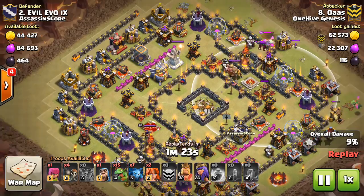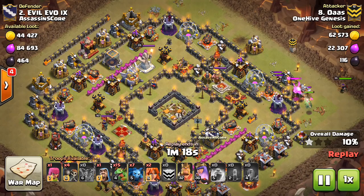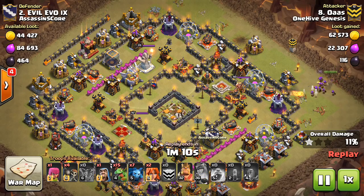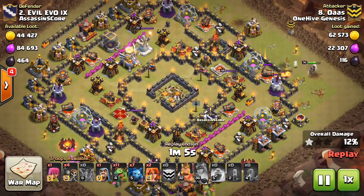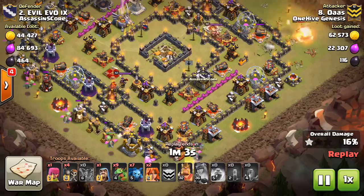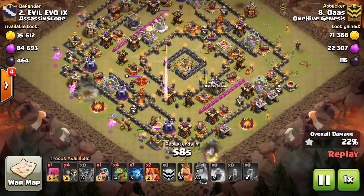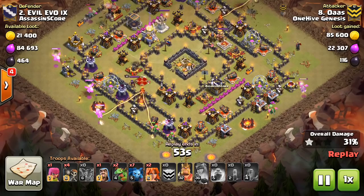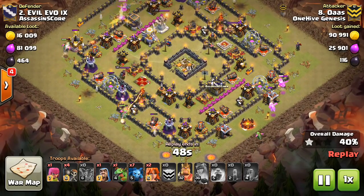I think there were a few X-Bows, but those aren't much to worry about. Point damage — unless it's like a Tesla — but even the Teslas aren't going to be that much of an issue. As long as there's no splash damage like mortars, wizard towers especially, bomb towers especially — that's the main thing to worry about. As long as you don't have that, a few point defenses won't hurt. And the CC troops won't aggro. No traps are going to aggro. CC troops and any kind of giant bombs or anything — those won't be triggered because the skeleton spells never trigger those.